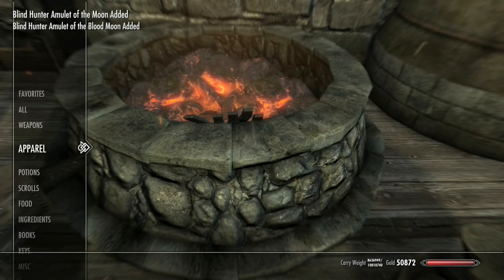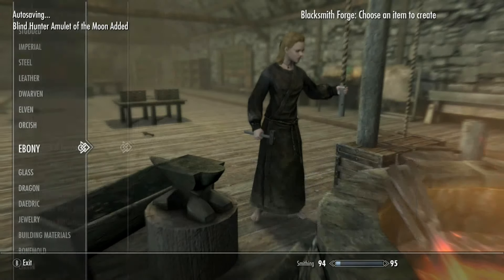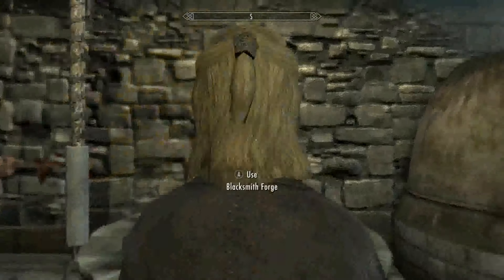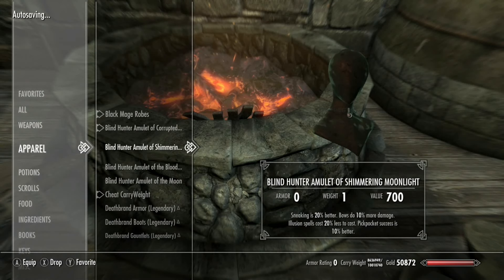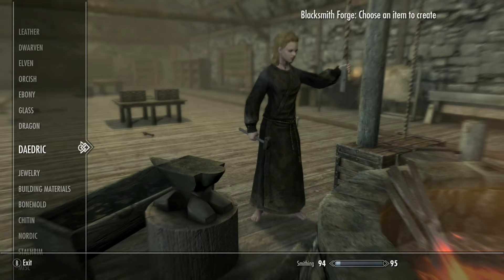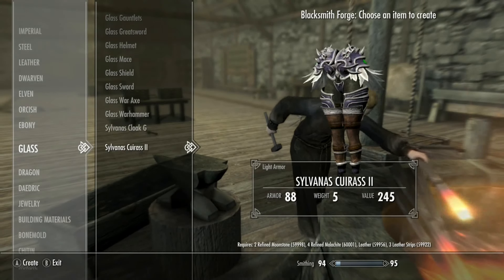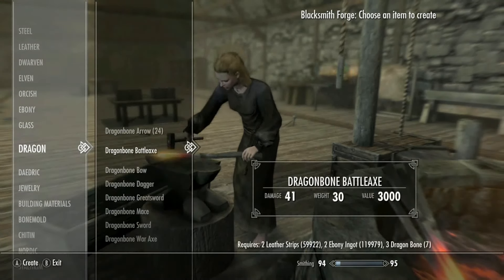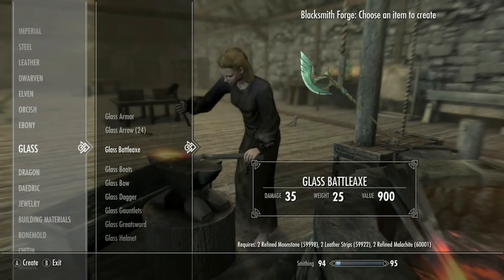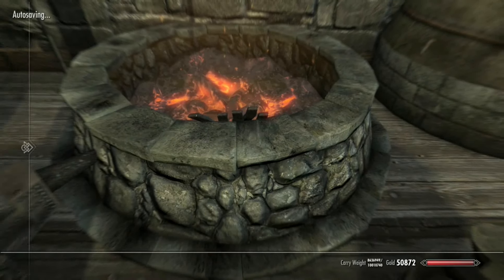Let's see if there's any difference between the amulets when we craft under glass. It doesn't look like there is a difference, and it doesn't say anything about there being a difference. One is the Shivering Moonlight version. Oh, there does appear to be a difference - though one doesn't seem to make anything.